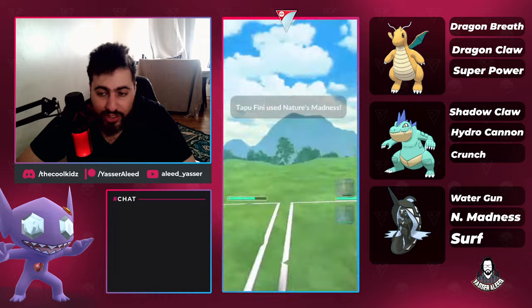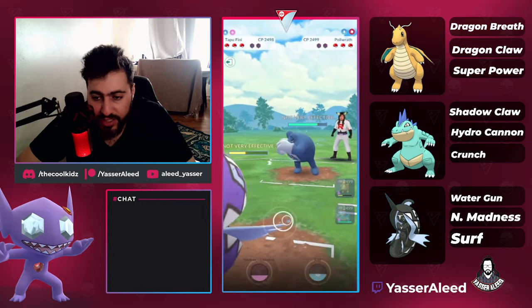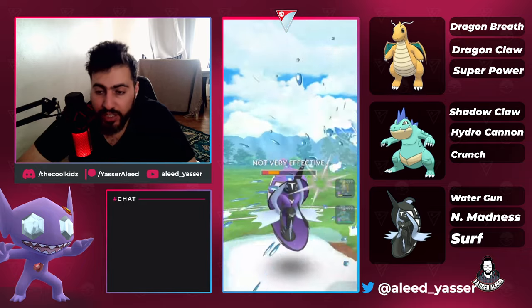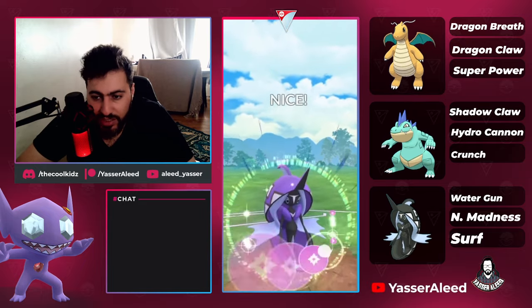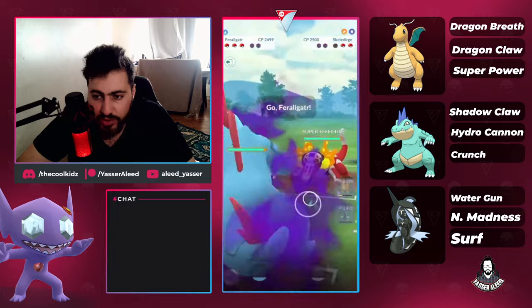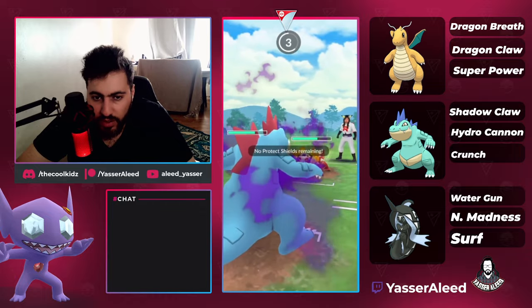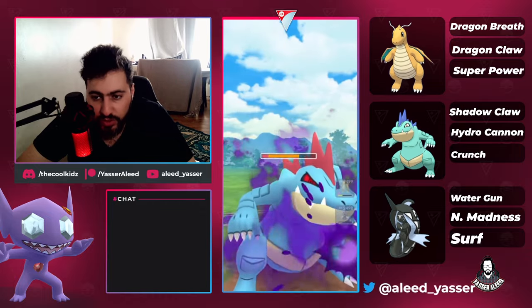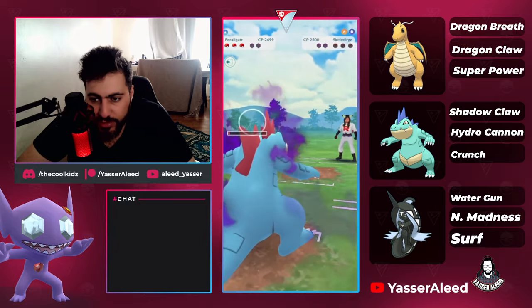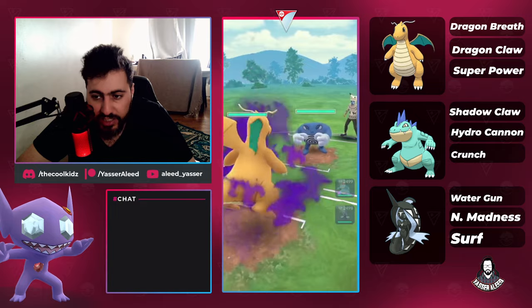In a perfect world where Tapu Fini doesn't have Nature's Madness, Poliwrath wins this because Skull used to debuff a lot. But now Skull doesn't debuff as much and Nature's Madness is a guaranteed debuff. The next Nature's Madness is supposed to KO this Poliwrath, so I'm going to overfarm slightly and throw in good timing. Nature's Madness takes out the Poliwrath. They brought in Skeledirge, so I'm going to do two moves then throw — that's the correct timing. This Hydrocannon will wash the Skeledirge. Feraligatr saying: I am the better alligator here. Until Skeledirge gets Blast Burn, Feraligatr is still the best alligator.